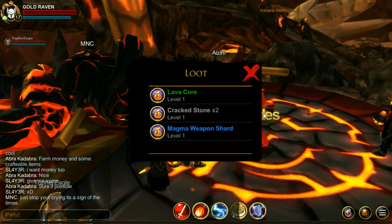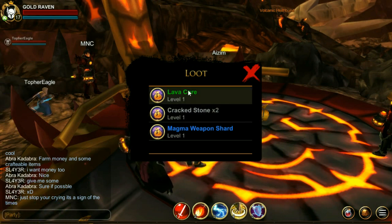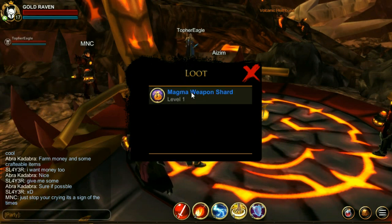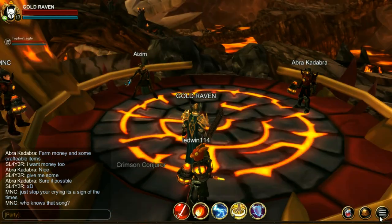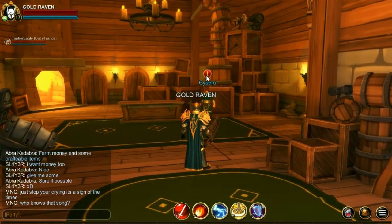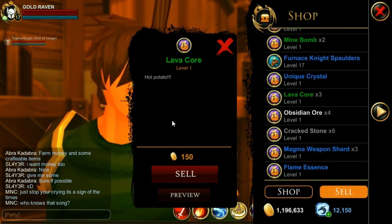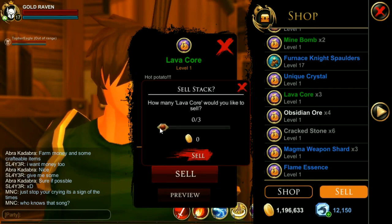He won't always drop good things but sometimes he does, and quite often he does — another lava core, crack stones, magma weapon. Now there's no shop here so you'll have to keep jumping to another location, but after a few kills you're going to turn a pretty profit. The lava core sells for 150, and in less than five kills I had three of those — that's 450 right there.